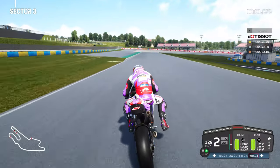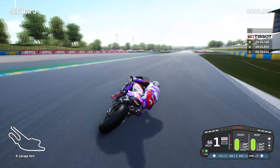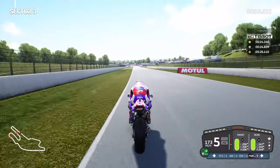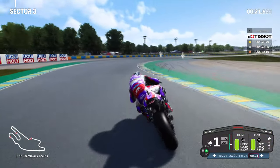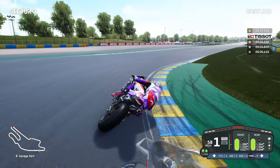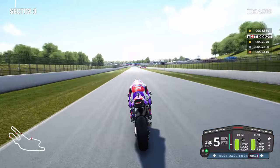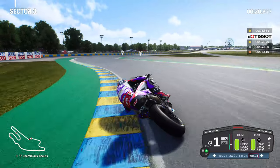Now into sector three — charging down from Musée and into Garage Vert, nice and gentle on the brakes. Went a little bit too tight to the apex there, but for an innocuous corner like Garage Vert you need to make sure you get the braking just right. The same can be said for the Shimano Bus S's coming up now — brake really early just after the Motel sign. A little bit wide there for my liking, but we'll pull it back. Keep an eye on the Motel sign, brake nice and early just before it, then bring it in tight to the apex of Shimano Bus S's.